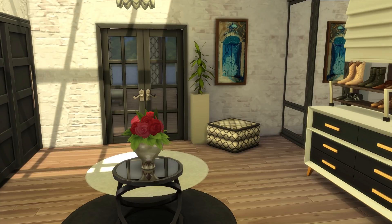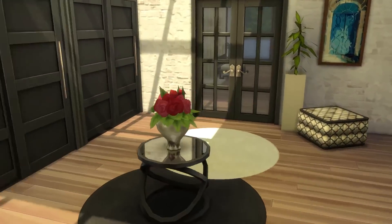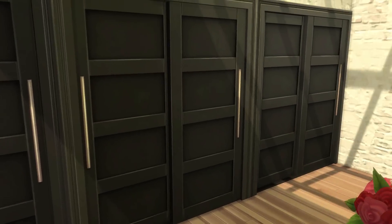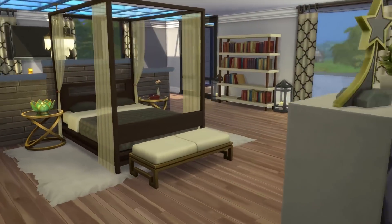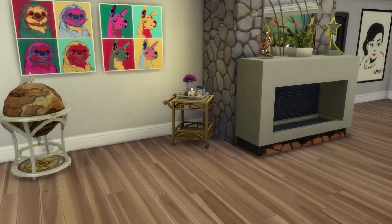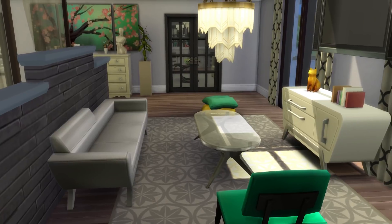Going into the master bedroom, the first thing you see is the walk-in closet — I would love one like this in real life. Since we don't have open closets in The Sims, I went with three closed ones on the left, two lower ones on the right, with shirts and shoes displayed so you can tell it's a walk-in closet. Going through the door into the main bedroom: a large double bed, fireplace, world globe, bookcase, and a seating area.